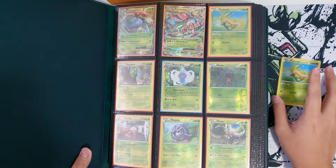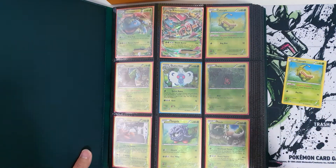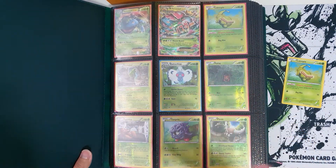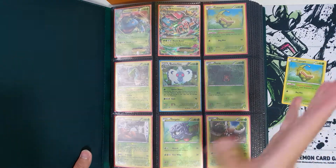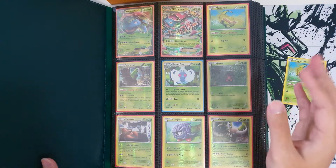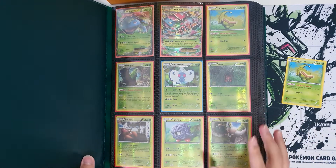The reverse holos for the Evolution set are rising in price. So if you're buying a master set of Evolution and paying master set prices, make sure they give you the reverse holo, the holo, and the non-holo — all versions. Some people have bought a so-called master set and realized they only got one version, not both.